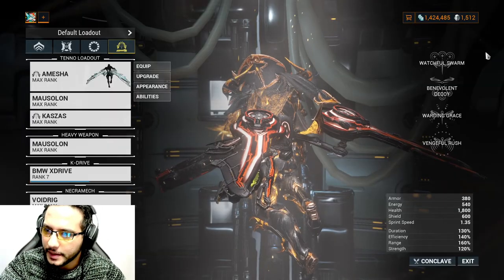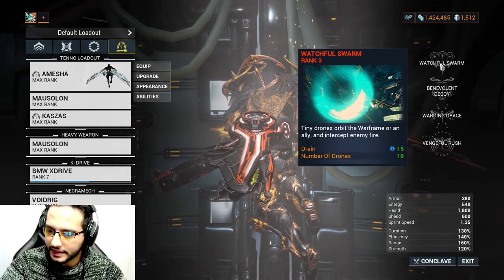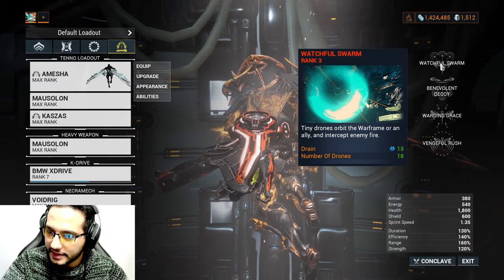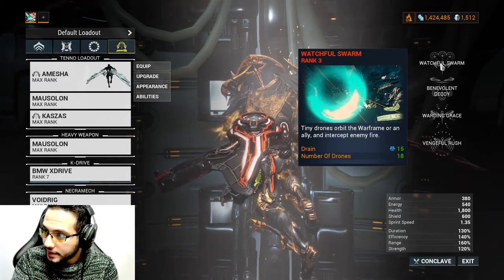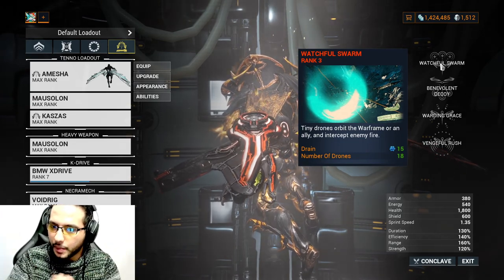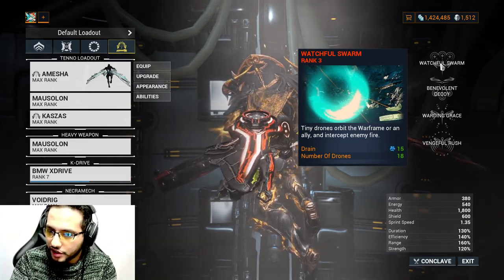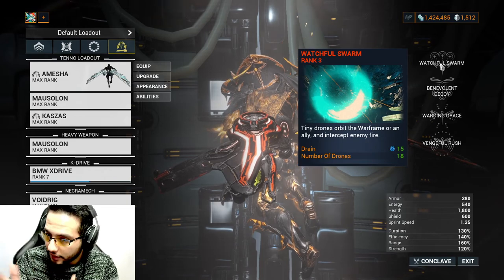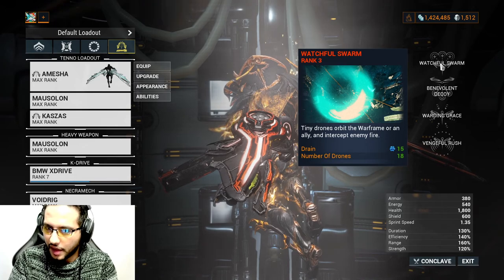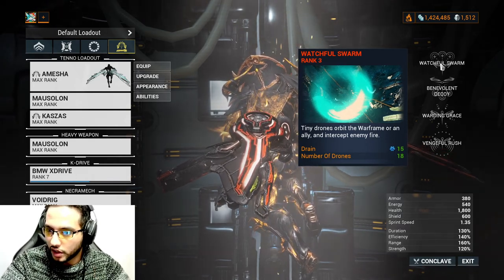First, we have Watchful Swarm - the first ability. Tiny drones orbit the Warframe or an ally and intercept enemy fire. They're small, you're not gonna see them, but they run around you and protect you from damage. And if you are in a party with other players, they protect your allies as well, not only you.